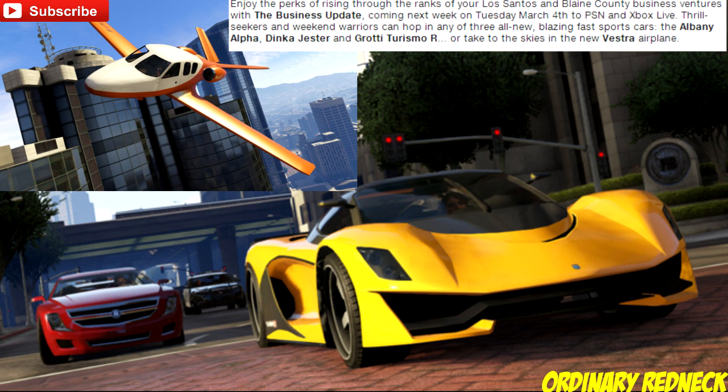The car on the right is a Grotti Turismo R. It will most likely have the maneuverability of the Elegy with the speed and quickness of the Entity. The price tag, probably 800 Gs. The red car on the left is the Albany Alpha — looks to be like a souped up Chrysler 300, so basically a really fast luxury car. Sure to survive a few scratches, bumps, and bruises, maybe not so many explosions. So those are the two main cars, and there is one other one.